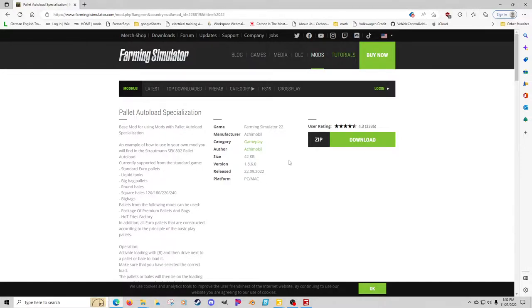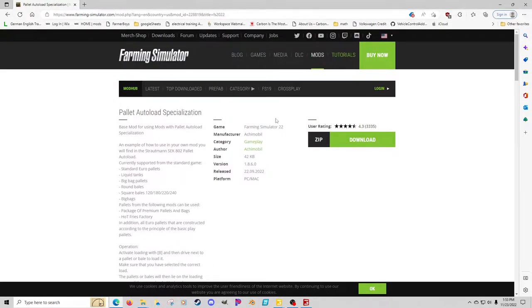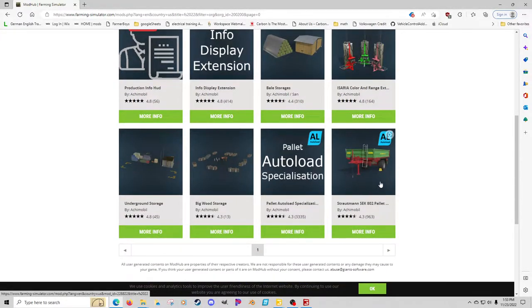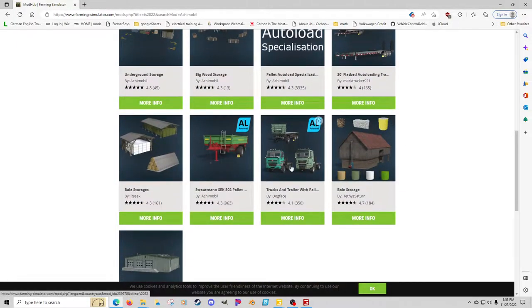It doesn't hurt to watch that video as well — it does a great job showing the background of the mod — but this newer version has a lot more settings and uses more triggers. You will need this mod in your mod folder for the autoload to actually work. I also suggest downloading the example trailer to follow along. Dogface on my Discord channel also has some versions of it and is a great help there too.